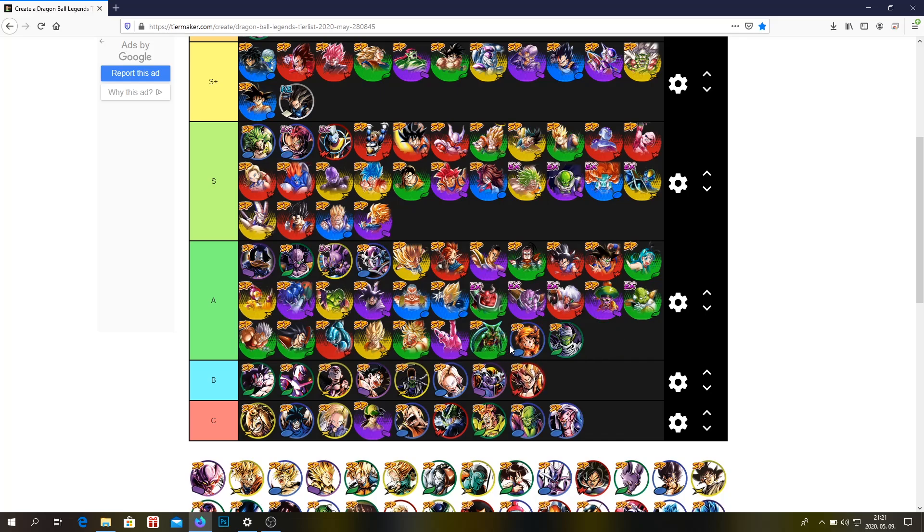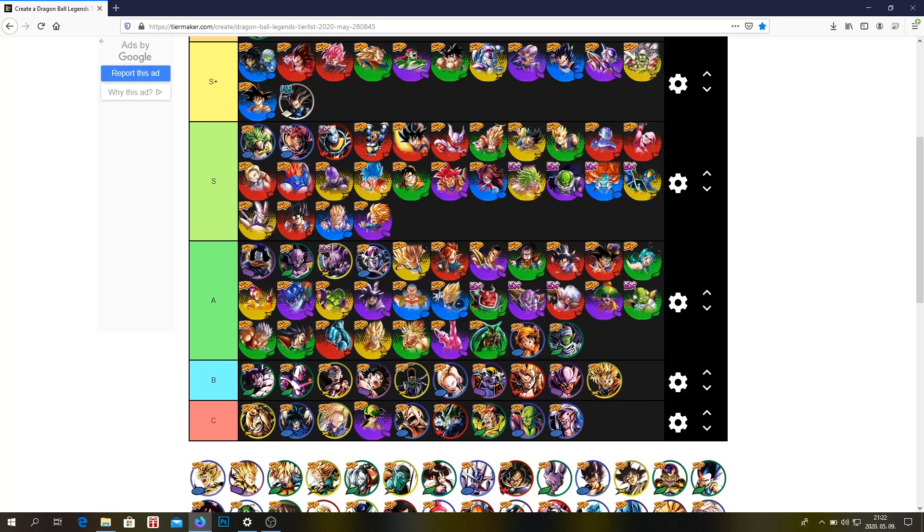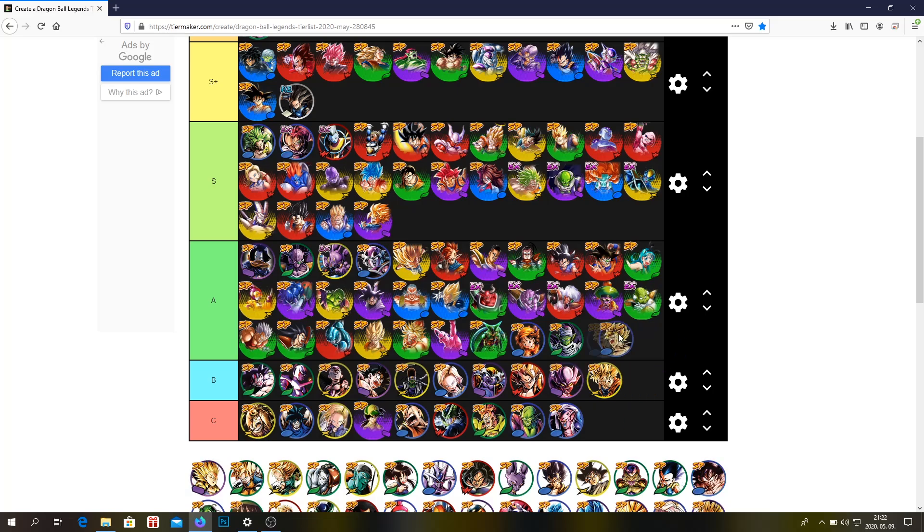Gogeta — B tier, I think he's not really usable anymore. The purple Jaremba — same. SSJ2 Goku, SSJ Bardock — A tier. He could be low S tier, but as a unit he's not the best anymore. His support is still insane, but I don't think he should be higher than A.